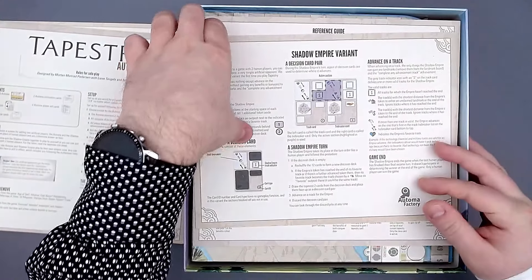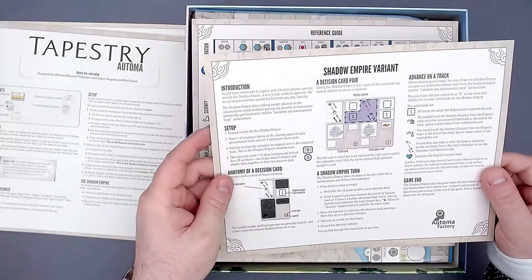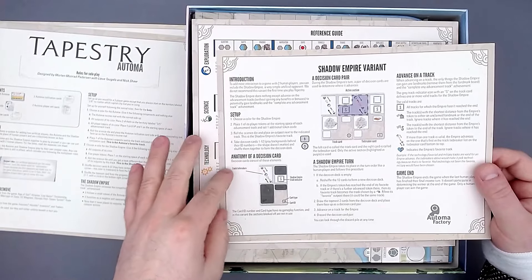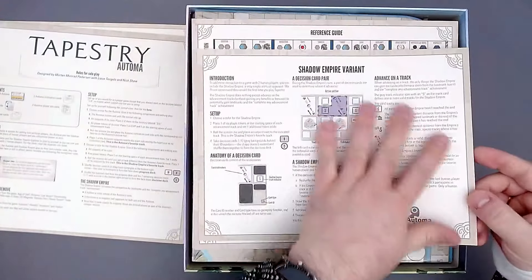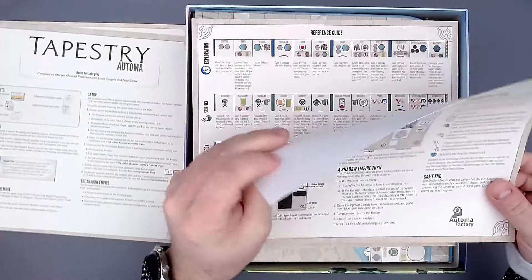There's also a Shadow Empire variant here — to add more interaction to a game with two human players. So you have another bot in a two-player game, and it's just one page, very simple. Really nice cardboard, as always with Stonemaier Games.